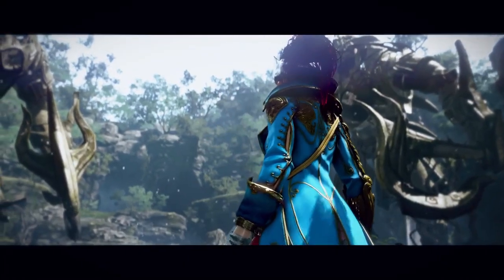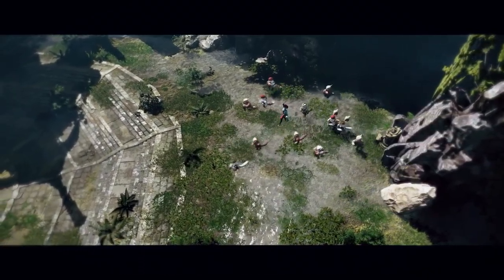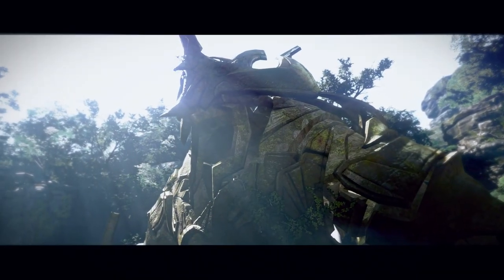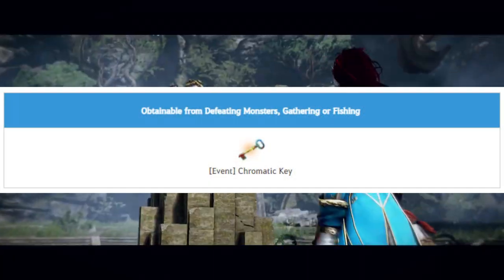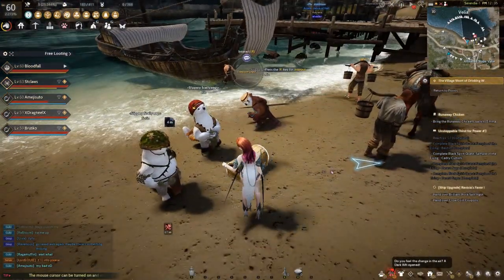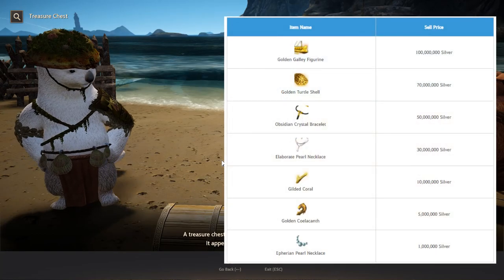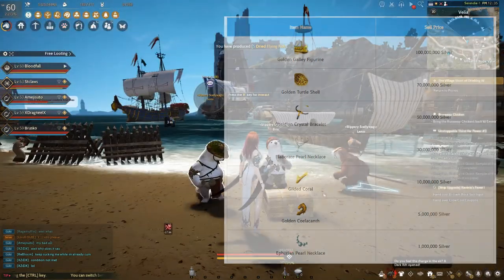The last event is called Rising Tides Bring Treasure Chest. All you need to do is your usual grinding or gathering to get a chance to drop a chromatic key. You can sell it for 100k at NPCs, or you can bring it to Velia to open the treasure chest and get a chance at an Elferian Pearl Necklace worth 1 million, or a Golden Coelacanth Figurine worth 100 million. Easy money.